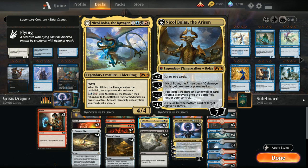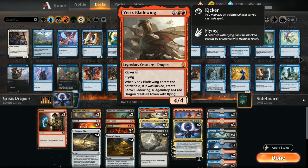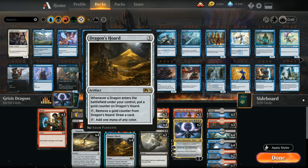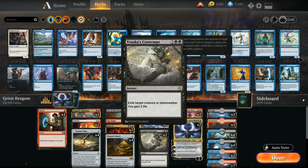Nicol Bolas Atheorizan can draw additional cards, deal 10 damage to a creature or planeswalker, or return a creature or planeswalker from the graveyard to the battlefield under our control — just a ton of value for four mana, and it's also a dragon that triggers Dragon's Hoard. We also have two copies of Varix Bladewing which we'd prefer to save for seven mana with kicker — not only do we get a 4/4 flying dragon but also a 4/4 flying dragon token, and both dragons trigger Dragon's Hoard so we draw additional cards and have massive board presence.